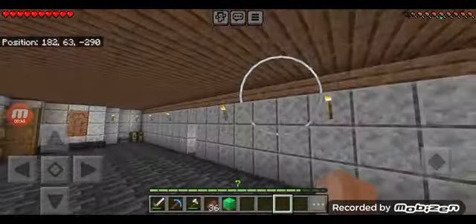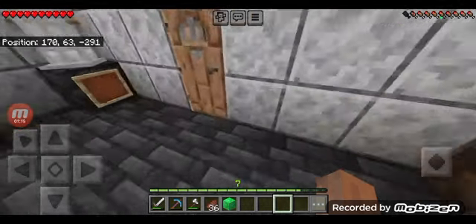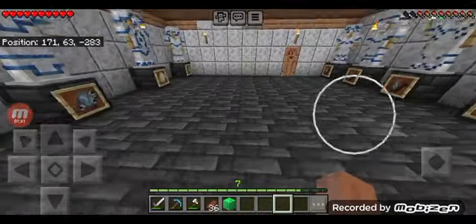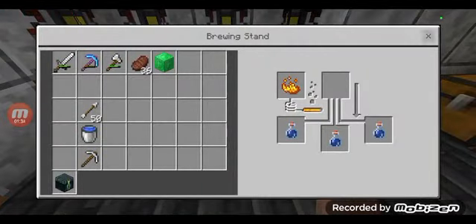Today we're going to be working on armor trims. As you can see, we're missing six armor trims — the tide, vex, ward, silence, and the spire trim. The eye and spire trims are stronghold and end-related stuff, so I'll get those eventually. Ward and silence are ancient city trims, and I'm not sure I want to deal with that yet. I'd like to have netherite armor before I take on an ancient city, so we're going to take on an ocean monument in this video.